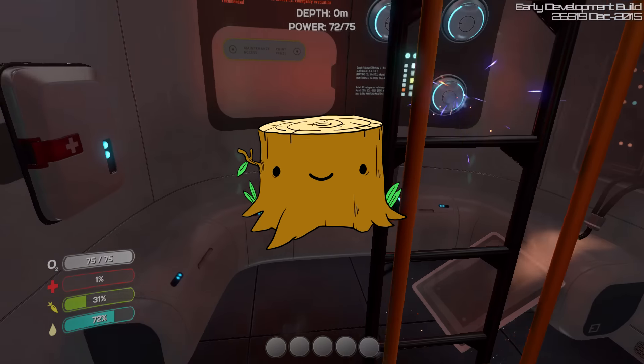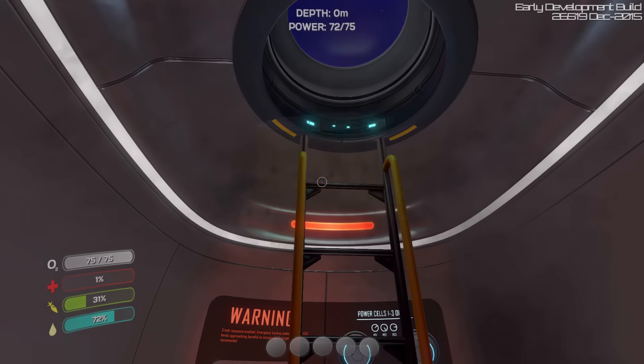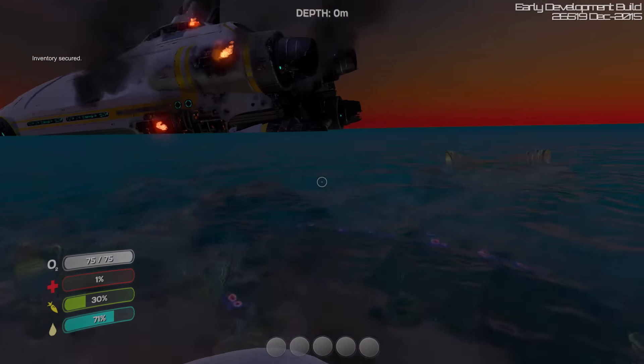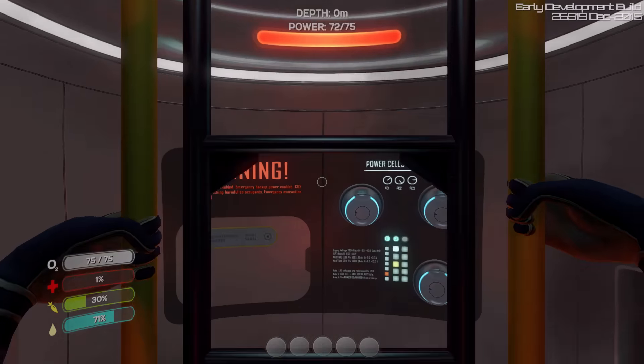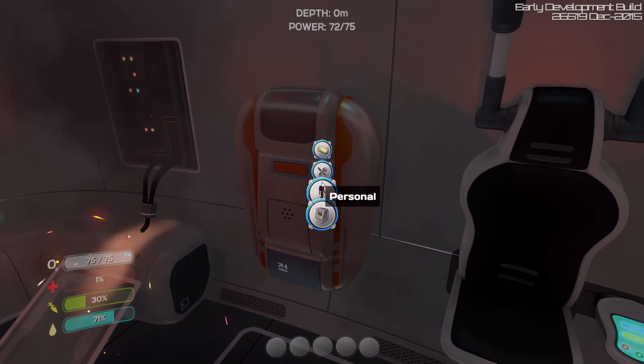Hey guys, Rick with Stumps and I'm back today playing some more Subnautica. Last episode I built the radiation suit because, let's climb up to the top of our life capsule here — the Aurora is set to blow any moment, guys, so we gotta get ready. When it does, radiation's gonna leak everywhere, but we're prepared.